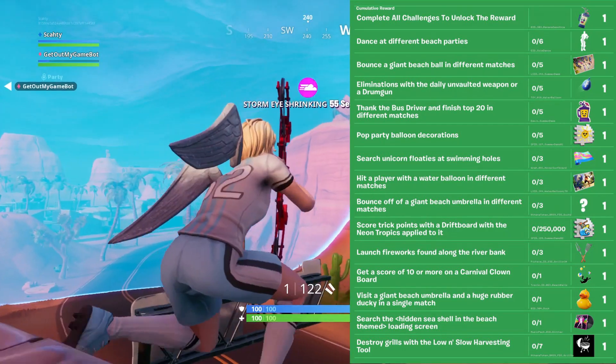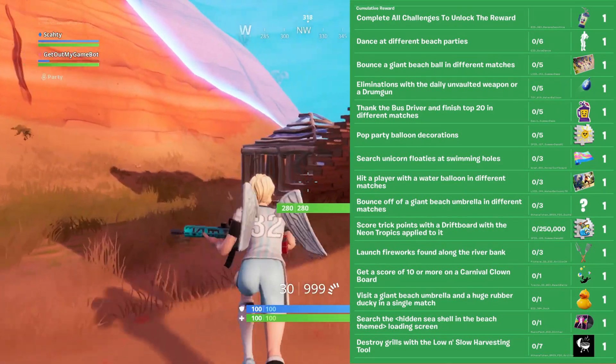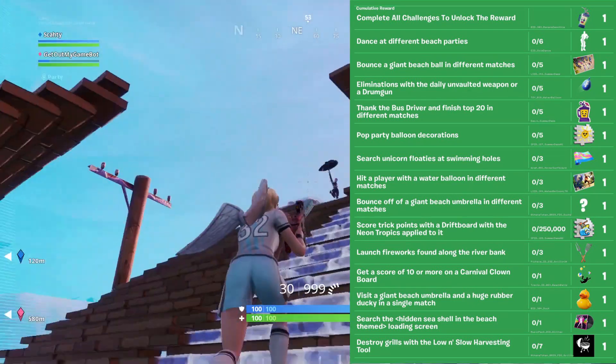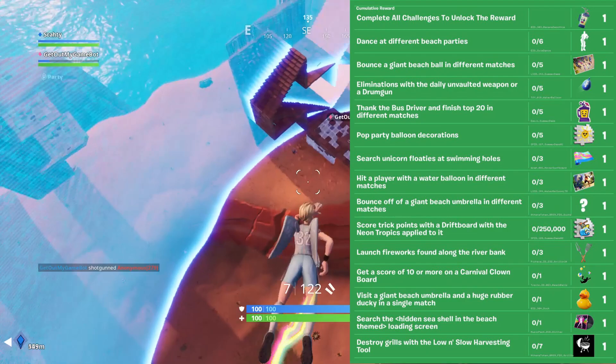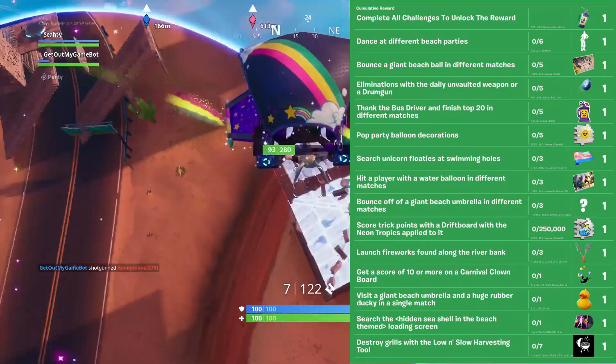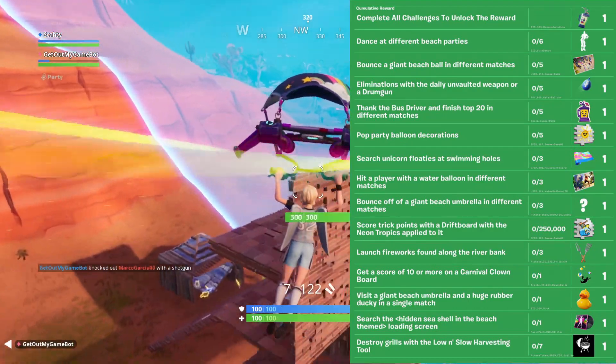The next challenge is to score 250,000 points with a drift board with the Neon Tropics applied to it. The reward for this is a Fish Stick surfing sticker. The next one is to bounce off beach umbrellas in different matches — there's an unknown reward for this one. After that, you'll need to hit a player with a water balloon in three different matches, and for this you'll receive a cool water balloon loading screen.